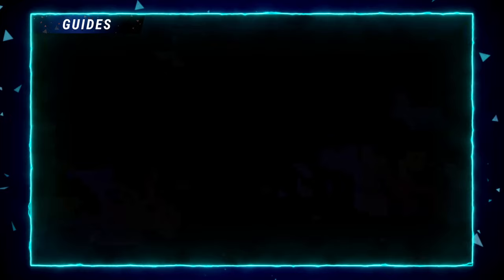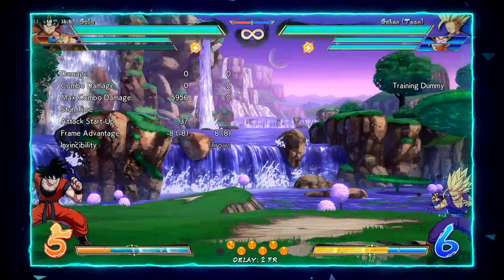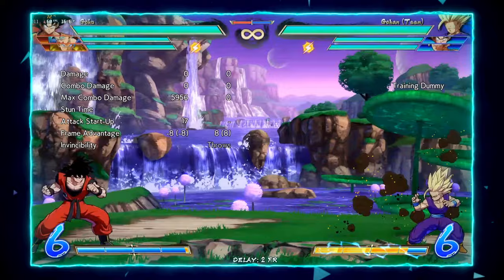A good way to use this move is to threaten your opponent so they can't move — something like ki blast plus assist, then dash up and threaten their movement with 3S. The main version you'll be using is 3S, though you'll use the others depending on spacing. 3S is definitely the safest range to use them.